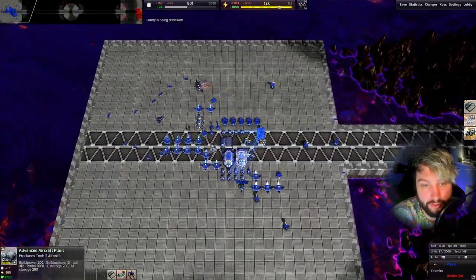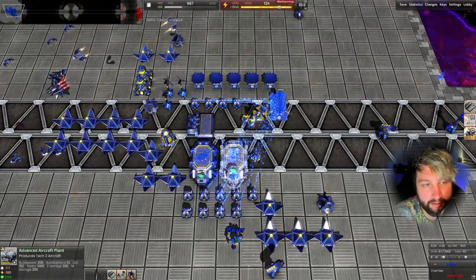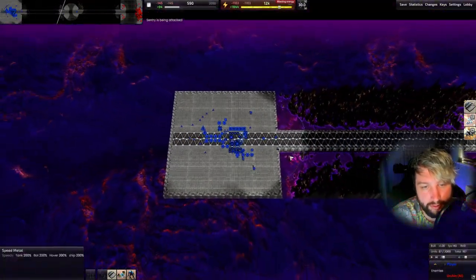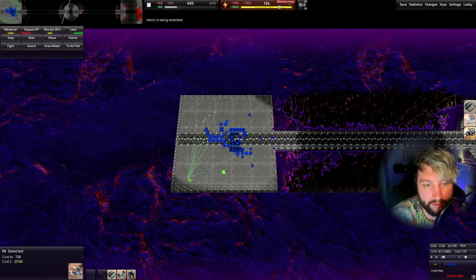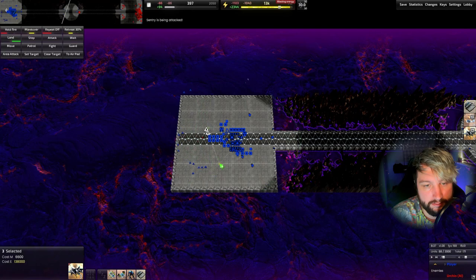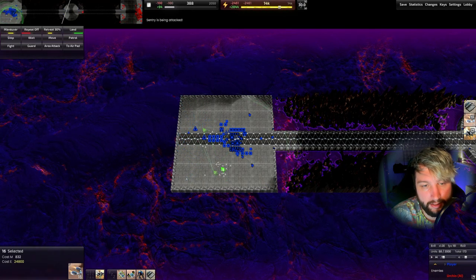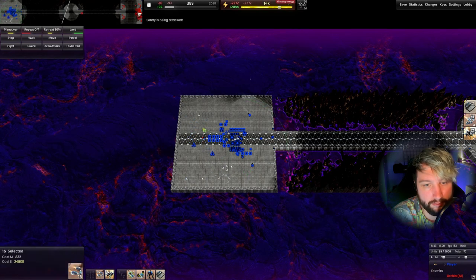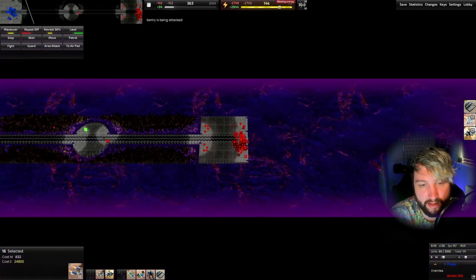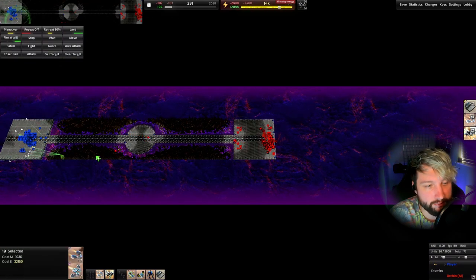In theory what we have should be enough, though it's a bit unsure. We're going to give it a shot and hotkey these units to groups 1 and 2. We can see the enemy commander - he's just on the south side. We're starting to get some fighters out, hotkeying them into the same group as the scouts.